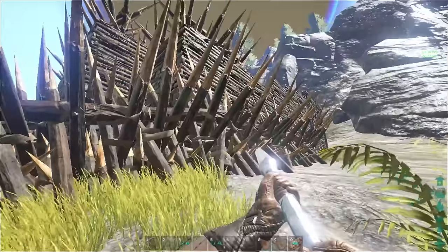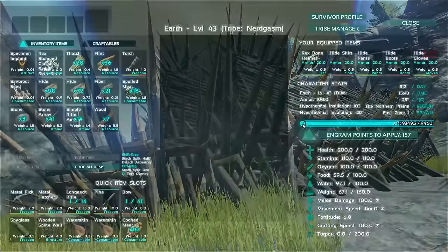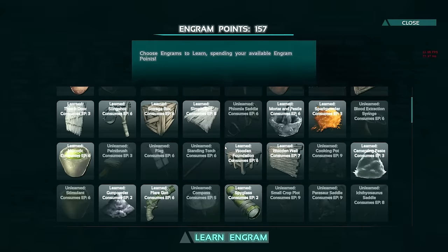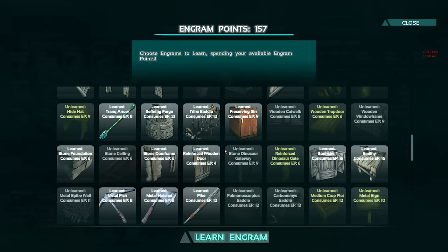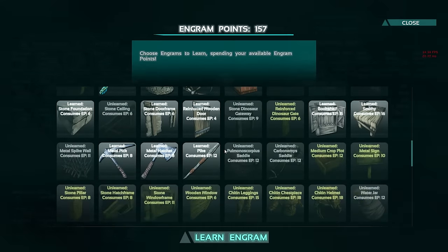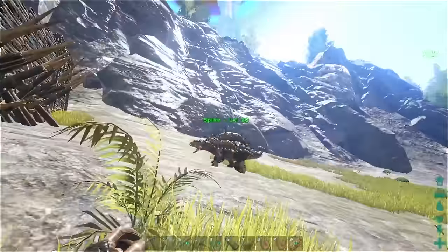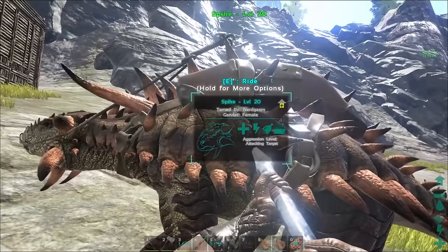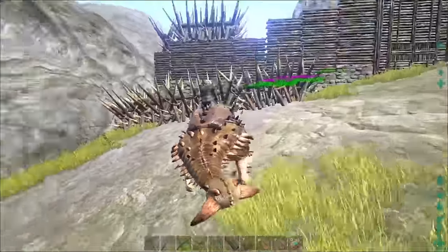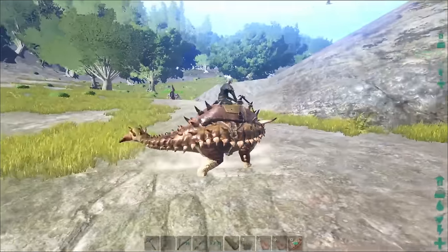Therefore, your base is defended against all players up to level 30 in which the grenade is learned. The grenade however requires 4 oil, 2 metal ingots, 5 hide, 30 gunpowder, 20 stone and 15 fibre to make, which is difficult to attain because you need to go to the underwater caves to get oil, which most level 30 players haven't done yet. Grenades do 1,313 damage to wooden structures, so it would take 3 grenades to kill the spikes and expose your base to the pike or dino.